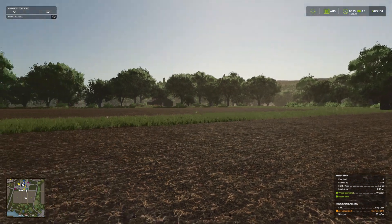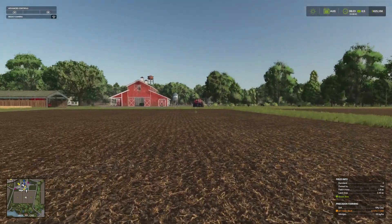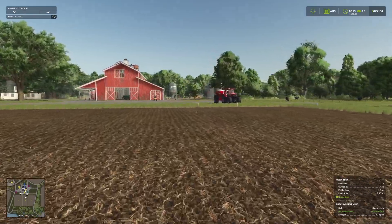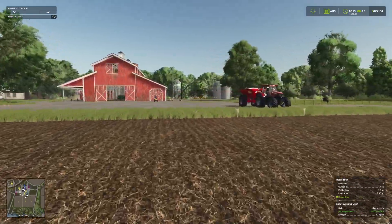In the standard game it just says 'needs more lime' so you put more lime on the whole field. Now with precision farming we need to make sure that the right amount of lime is being spread in the right areas.